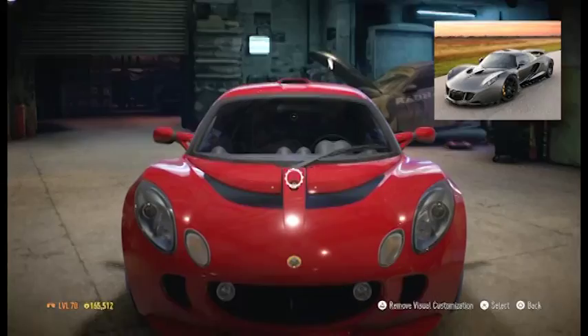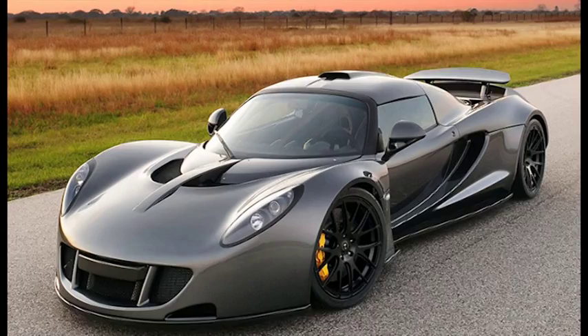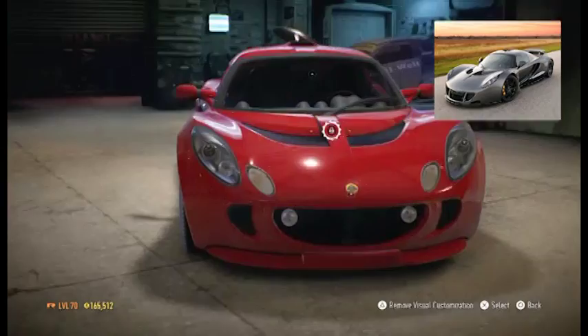So I got a picture of what the Hennessy Venom looks like — got a nice black design. This might be as close as we can get if I can remove those little lights in the front. That'll make it look even more like it. Let me see if we can get any front bumpers.